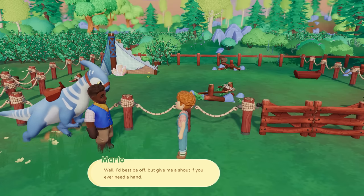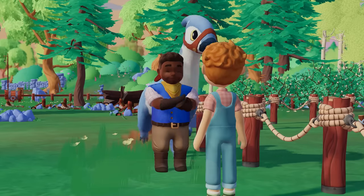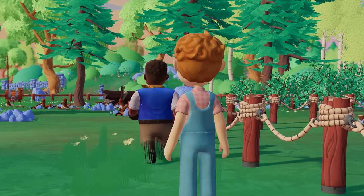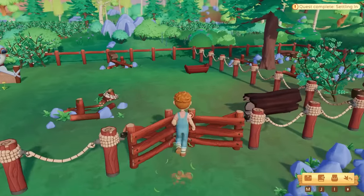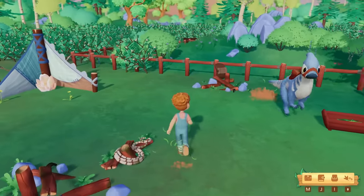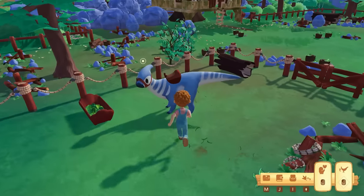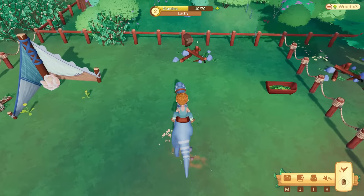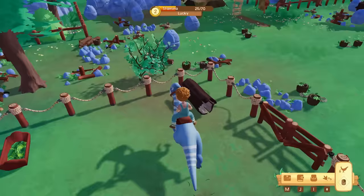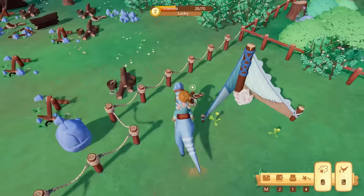There's nothing that says this pen needs to stay right here — feel free to pick it up and drop it anywhere on the property. Easier to move the pen than the boulder. Best be off — give me a shout if you need a hand! Can we finish cleaning up everything now? Lucky, we're gonna clean together! Lucky leveled up — wonderful! Can Lucky do anything with that? Probably not this one.